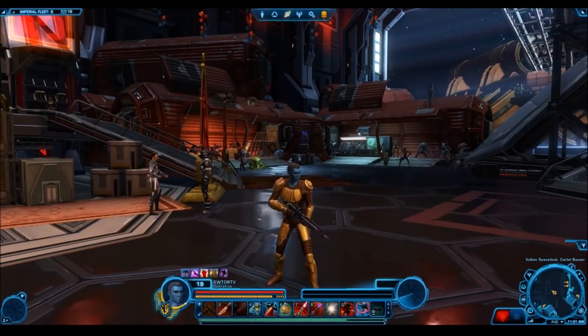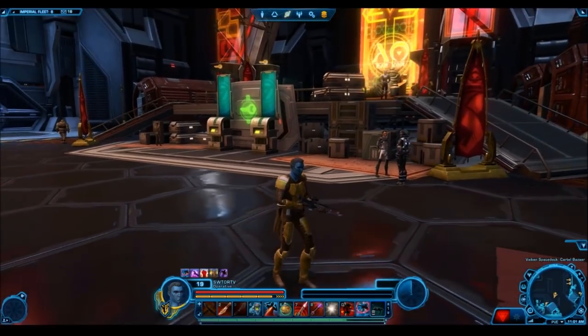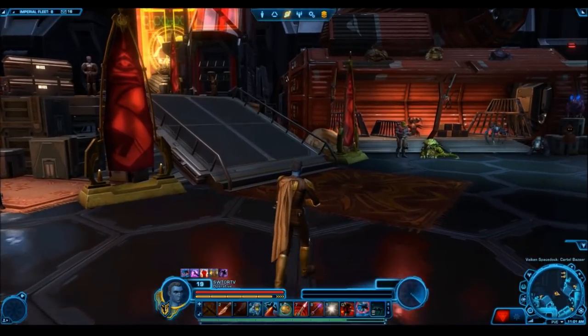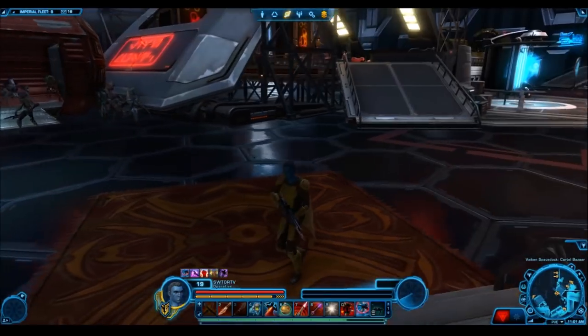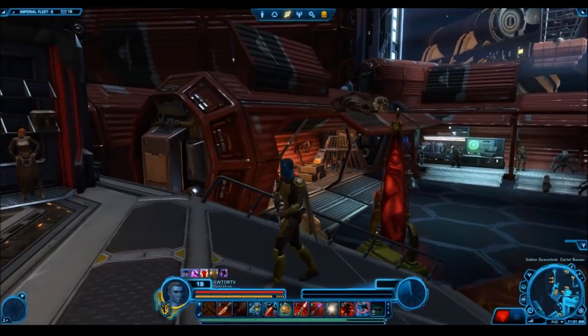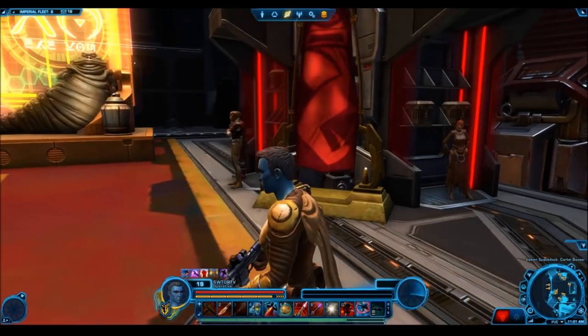Items like Revan's Mask, the Command Throne, Hover Chairs and stuff like that. This was a system implemented way back when the cartel market was first released. The cartel packs back in the day would give you reputation tokens, and if you got enough reputation tokens and cartel market certificates — which also dropped from cartel packs — you would be able to purchase some of these really rare items. It was kind of a way of rewarding people who opened up a ton of cartel packs.